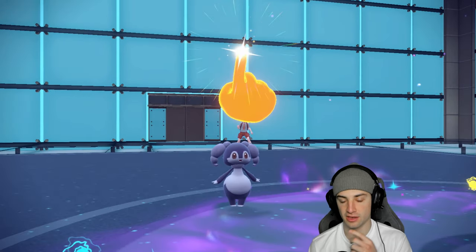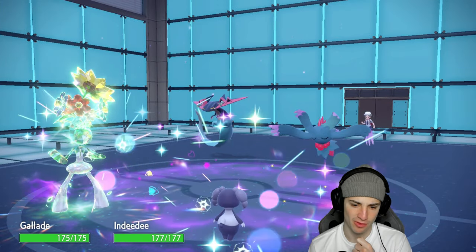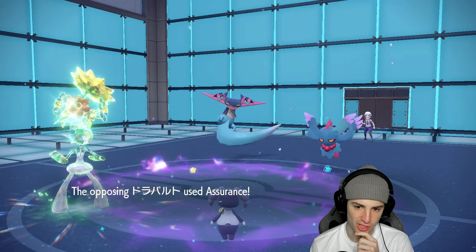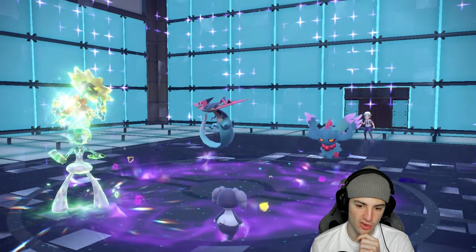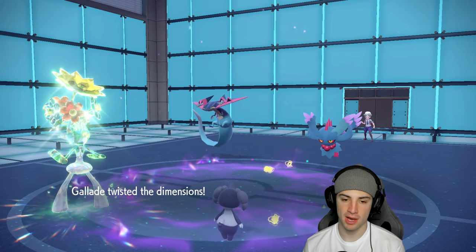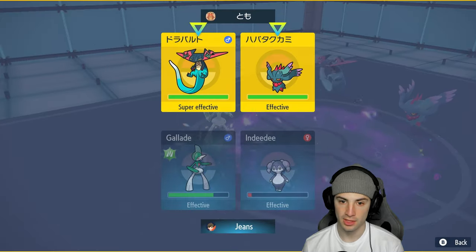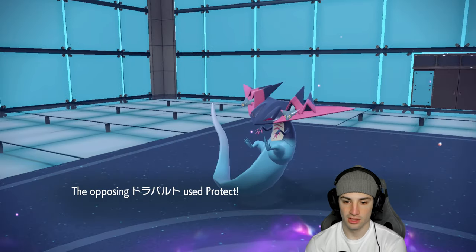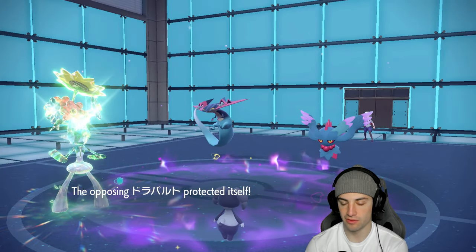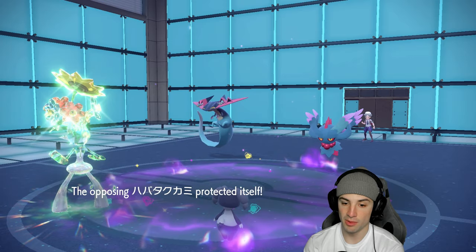Now I can start throwing Psycho Cuts left and right. Fluttermane is a bigger problem — I'll Dazzling Gleam and throw a Psycho Cut into Dragapult for some chip. Dragapult protects, Psycho Cut does nice damage to Fluttermane. They double protect to read what we're doing. I should have gone with Wide Guard last turn — it would have been awesome. They could potentially swap to Ting-Lu or Chi-Yu.